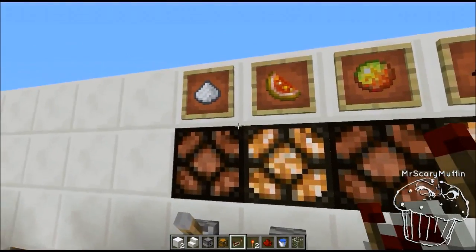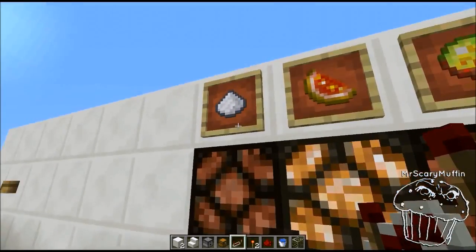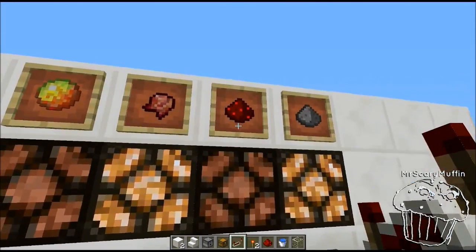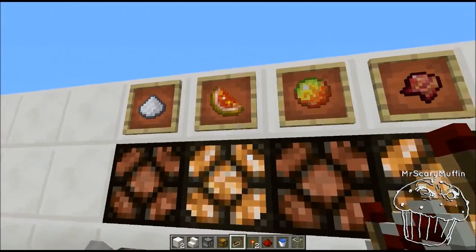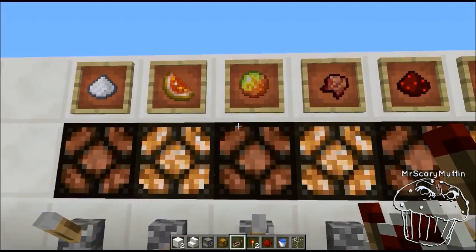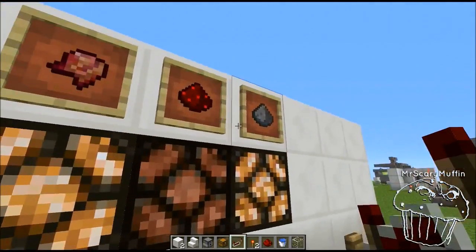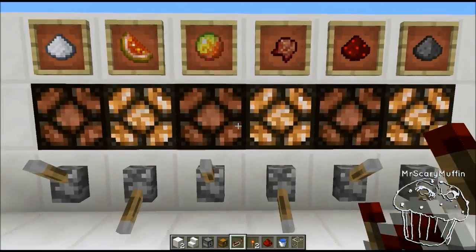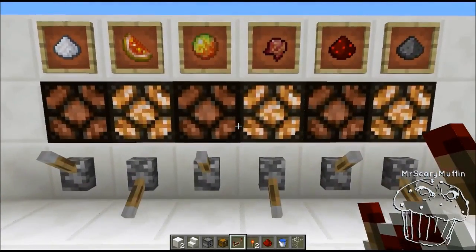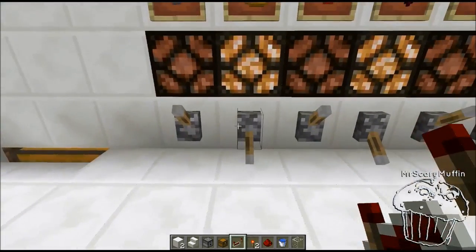I've got set up here different ingredients for the four main potions that I use. We've got the Speed Potion with Duration, the Fire Resist with Duration, the Heal with the Splash so that you can use those in Skeleton and Zombie grinders, and we've also got Corruption for the Heal and the Splash so you can make a Damage Potion if you have a Cave Spider or just a regular Spider grinder as well.